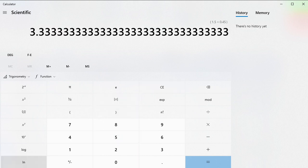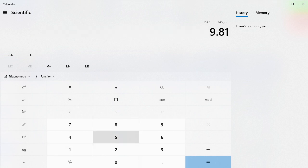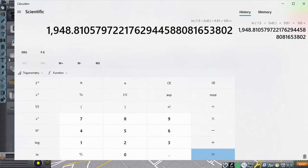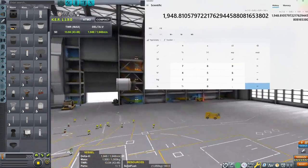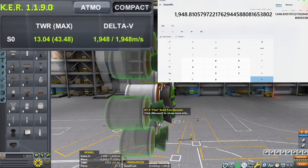That gives a ratio of 3.3333, and taking the natural log gives 1.204. I like to round numbers because it makes the math easier. We multiply by gravity — 9.81 — and then multiply by the Isp, which is 165 in vacuum, and you get 1,948 m/s of delta-v on a single Flea stage. If you open KSP, Kerbal Engineer gives the same value — so that shows I can use a calculator.